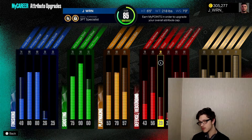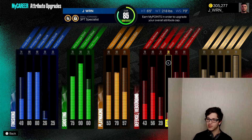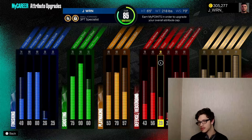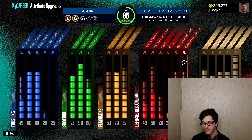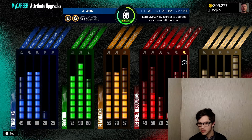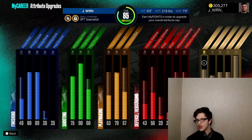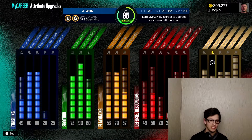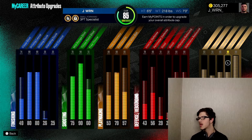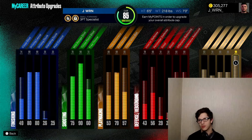Steal goes up to 51 and my block goes up to 33. I wasn't really focused on defense — I was more focused on rebounds and interior and perimeter defense because I want to be able to contest but I don't want to lose all my attribute points on steal and block. My speed maxes out at 83, acceleration at 76 — that's probably not too great, I might change that. Strength goes to 80, vertical goes to 80, and stamina goes all the way to 99.